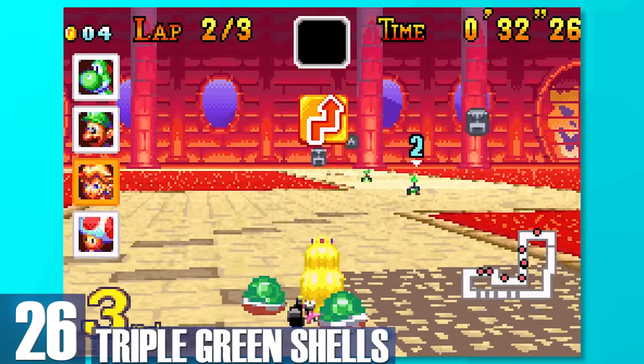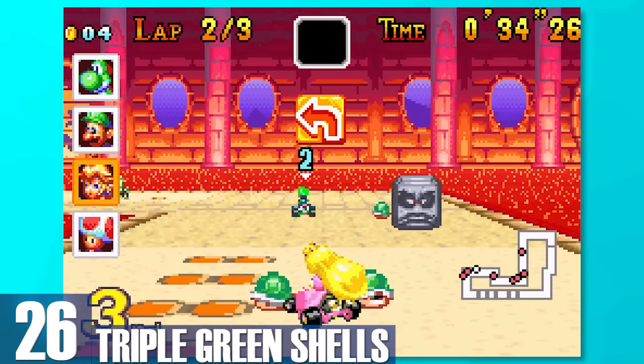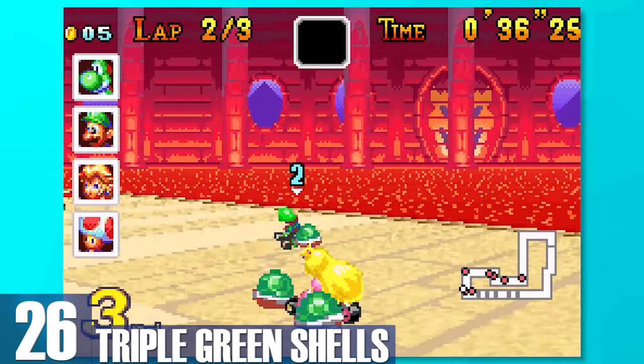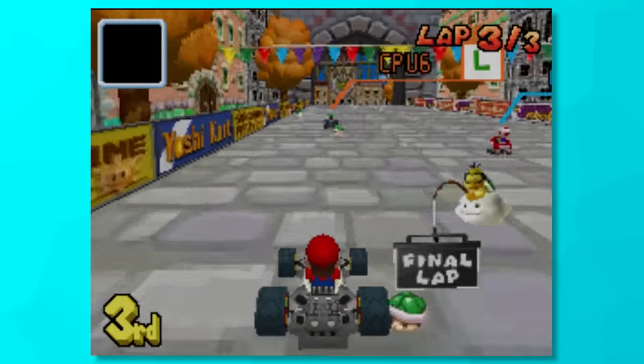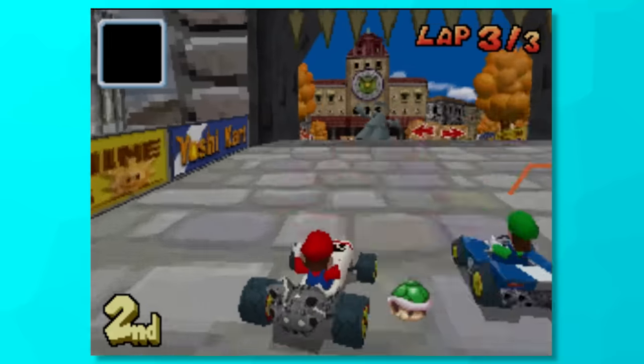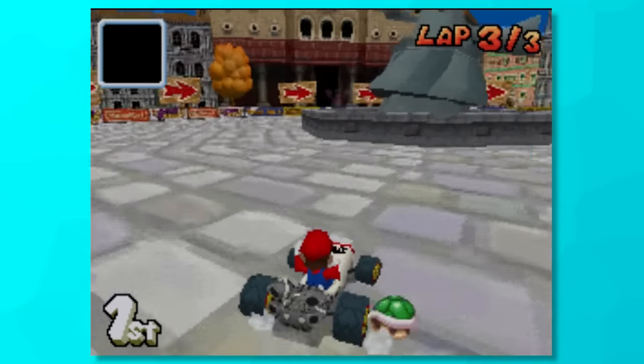26, Triple Green Shells. The name speaks for itself, you obviously know what these are all about. Having three green shells is nice, since it somewhat serves as a shield unless you're playing Double Dash. It can block items in front of you, as well as be used for sniping. So if you miss the snipe from forward or behind, you can try again once or twice more.